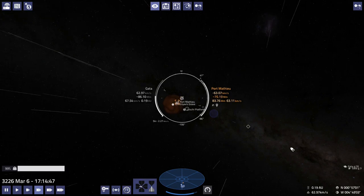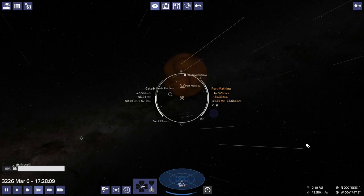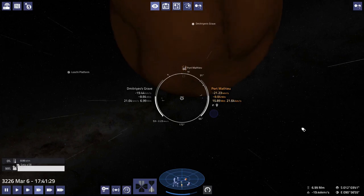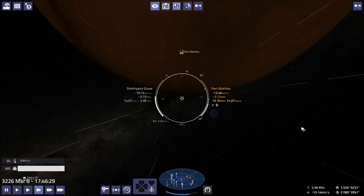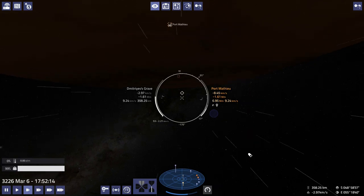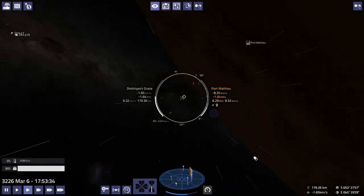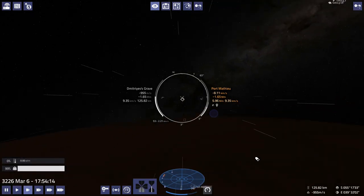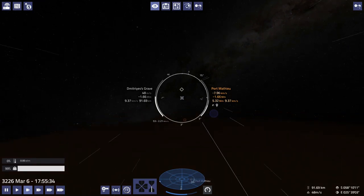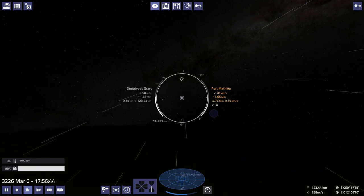This should put us in the right place to swing around the planet and hit up the port. We're going to have to start watching out for gravity and slow down. That's good — we did slow down, probably a bit too much there. That's okay. Hopefully gravity will give us a little boost.